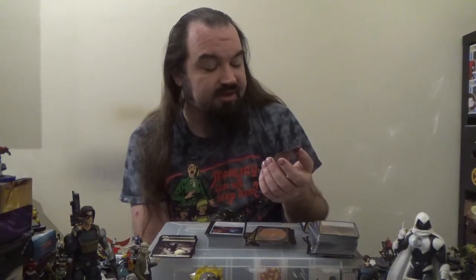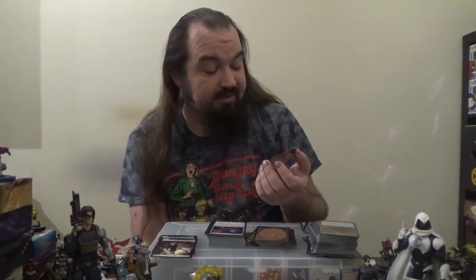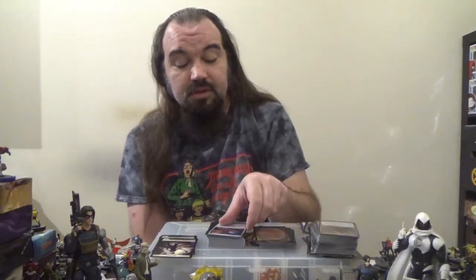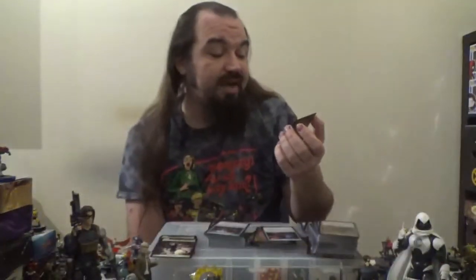Next up is the Beanstalk Giant — a giant for six colorless and one green. Power and toughness are each equal to the number of lands you control. It also has the Adventure sorcery Fertile Footsteps for two colorless and one green: search your library for a basic land card, put it onto the battlefield, then shuffle. You basically play it as either a sorcery or a creature. Then we've got the Arcane Signet, a Sandstone Oracle — a 4/4 artifact Sphinx with flying for seven mana. When it enters the battlefield, choose an opponent; if that player has more cards in hand than you, draw cards equal to the difference.